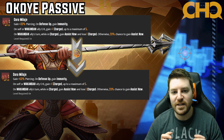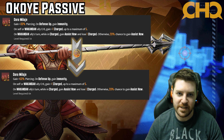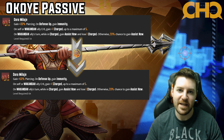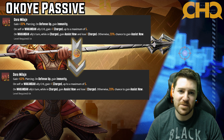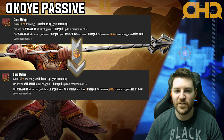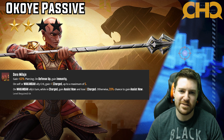Looking at the Okoye passive, the tier four upgrade adds 20% piercing across the board to all of her abilities. It's definitely going to pay dividends because anytime you do anything you get the benefit of that extra 20% piercing. However, it's only 20% piercing — it's such a small amount that it's very rarely going to make the difference in killing someone. For me, this is just a two star.